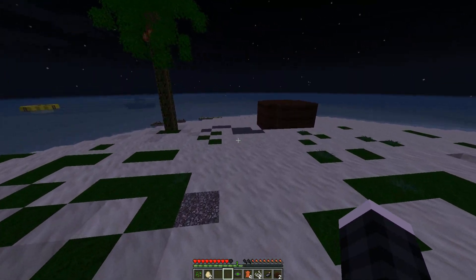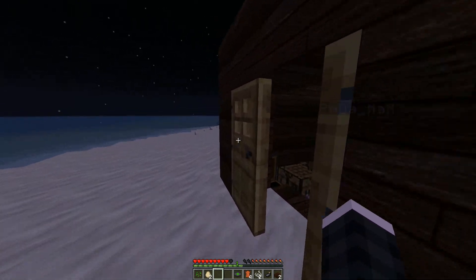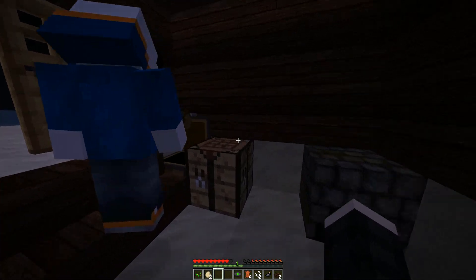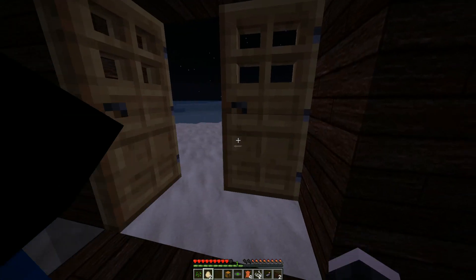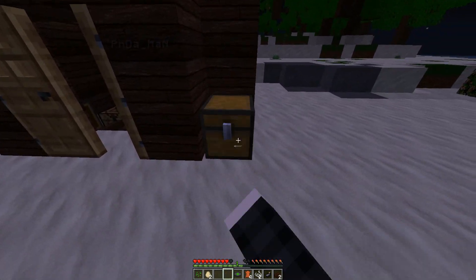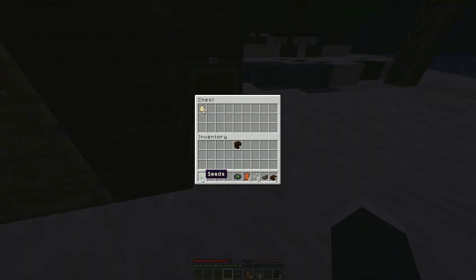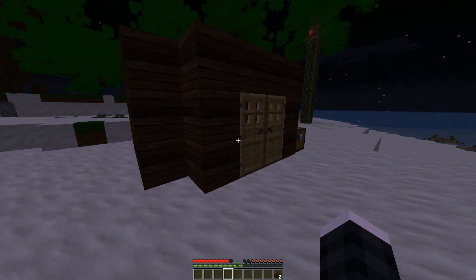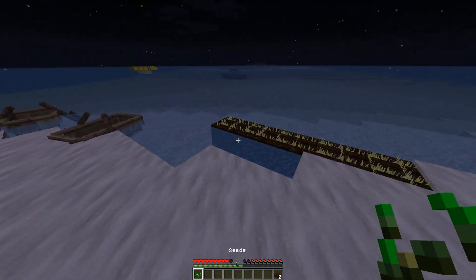So we've got leather, string, and a music disc. I'll build another chest so we've got one to put the loot in that we get from the different places, and I'll put it outside. We've got eggs too - that's all the stuff we've got including the eggs, why not.